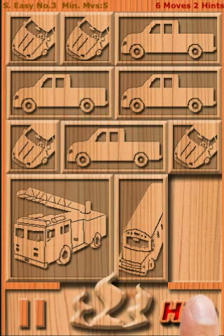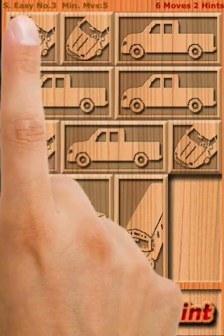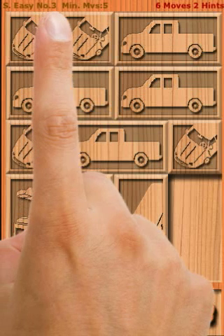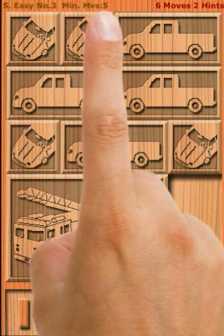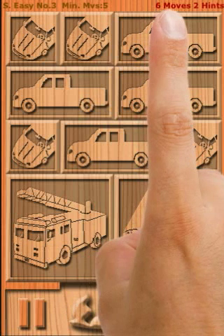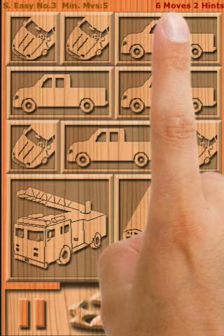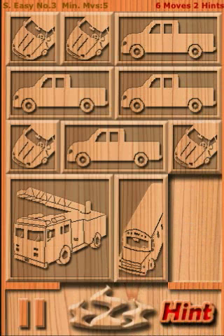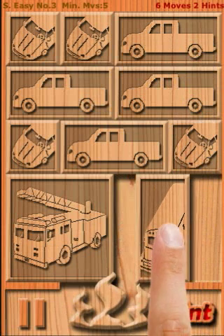The top left corner of the game board shows that this puzzle is number three at the super easy level, and the minimum required moves is five. The top right corner of the game board shows that I have already made six moves, and two of these moves are from hints. Now let me solve this puzzle.